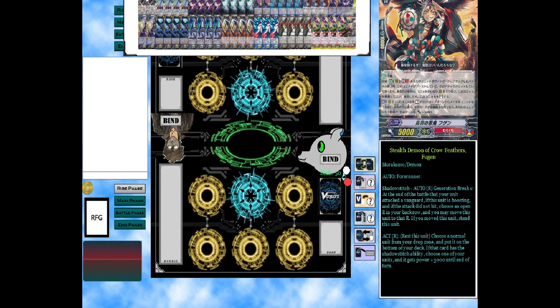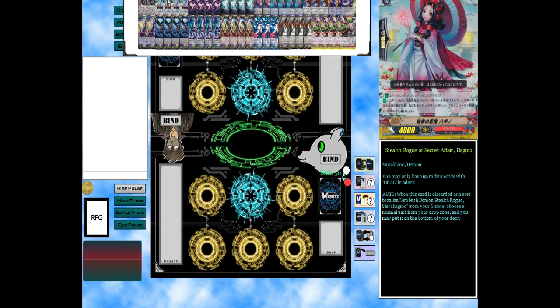It does have a secondary skill which I don't use much, but I'll read it: Act, rest this unit — choose a normal unit from your drop zone, put it to the bottom of your deck. If that card has a Shadow Stitch ability, choose one of your units and it gets 3K power until end of turn. This is a skill I use early game but not really late game.